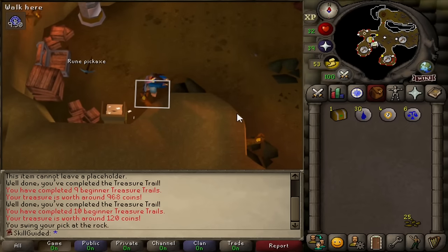One more beginner casket - can we get something good from this one? No, we cannot. I should just stop trying. 4,000 coal, 2,000 iron ore - that looks so good. Our mining goal is done, just shy of 65 Mining as well. We've got another three beginner caskets - the end of all our clue geodes for now. No more mining means no more clue geodes, so let's see if we can snag a beginner clue unique before we go and smelt.